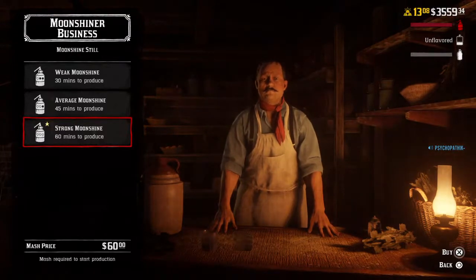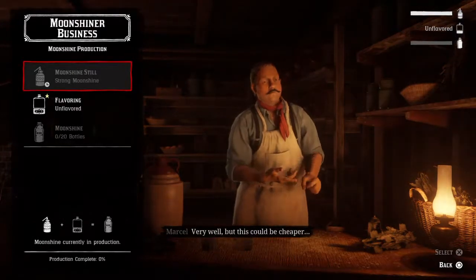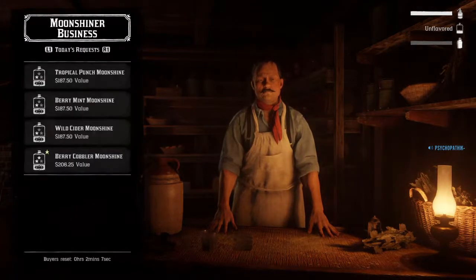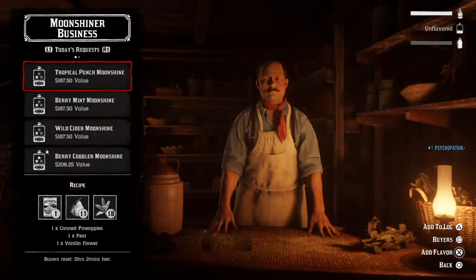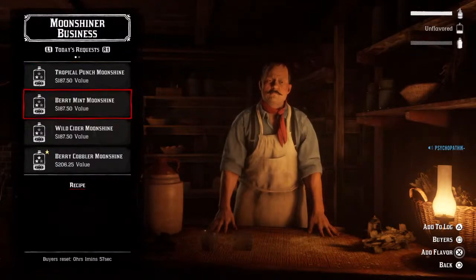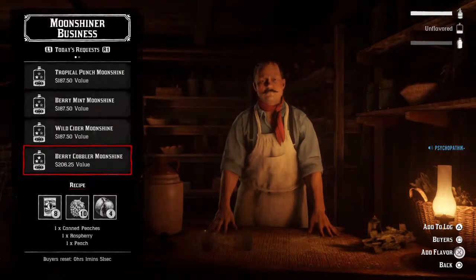And then what I just got is the strong moonshine. That takes a lot longer to make, but it's strong moonshine. This could be cheaper — we'll go over that on the next video, how to actually upgrade everything and make it cheaper. Thanks for watching — I'm gonna get to the dogs here and make some berry cobbler moonshine and some strong moonshine.